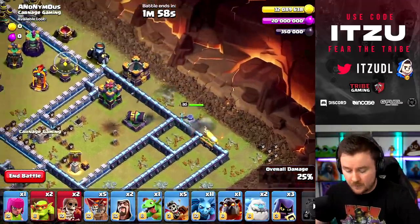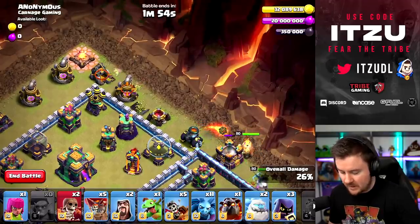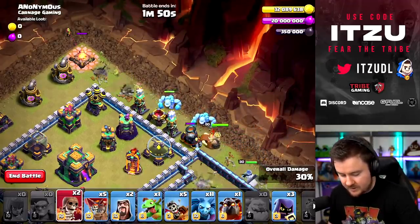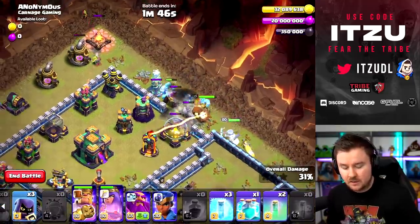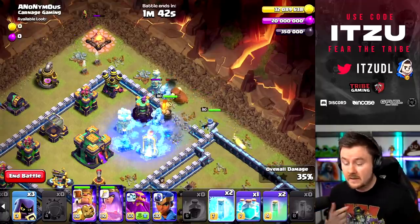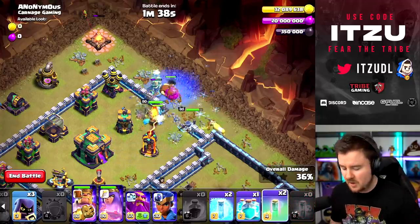Everything looks perfect. We can now start with our king on the top-side funnel — everything looks good. There's an archer, some ice golem action, and the wall break so we can get in. Our king got targeted by the Scattershot tower; that's not the end of the world, just use that freeze — no problem whatsoever. We could have used the invisibility spell as well but it doesn't matter too much.